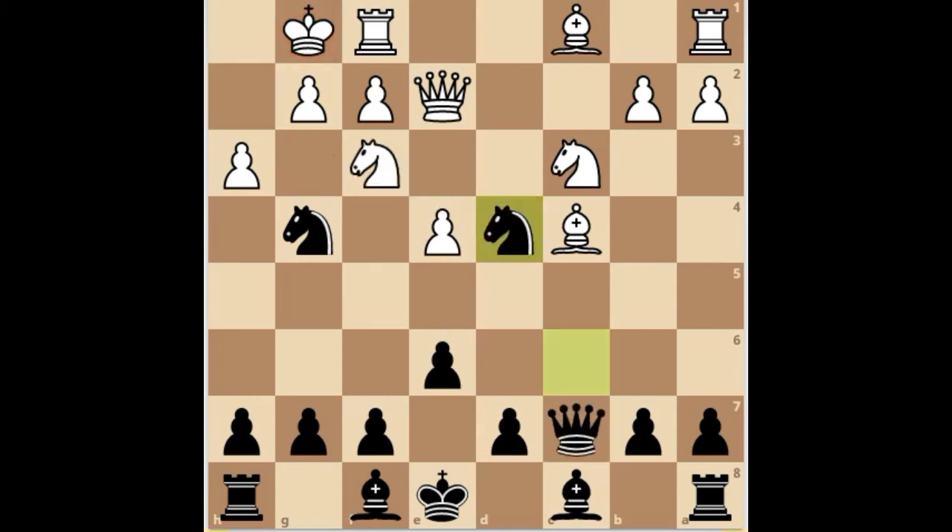If h takes g4, black simply captures the queen and has a winning game.